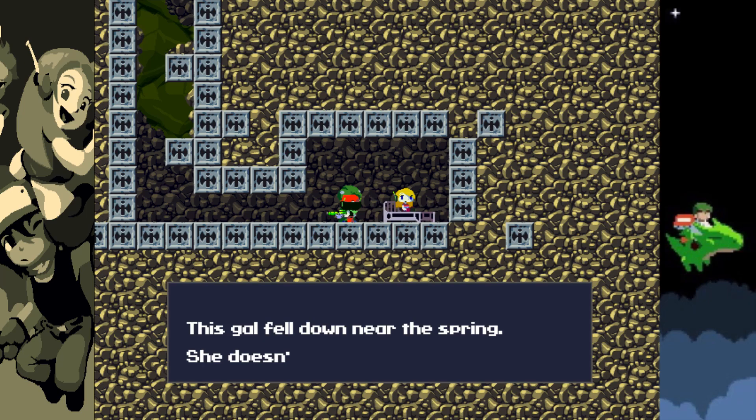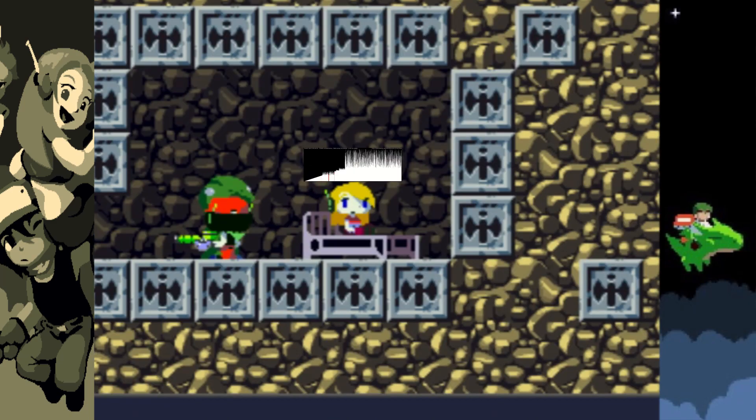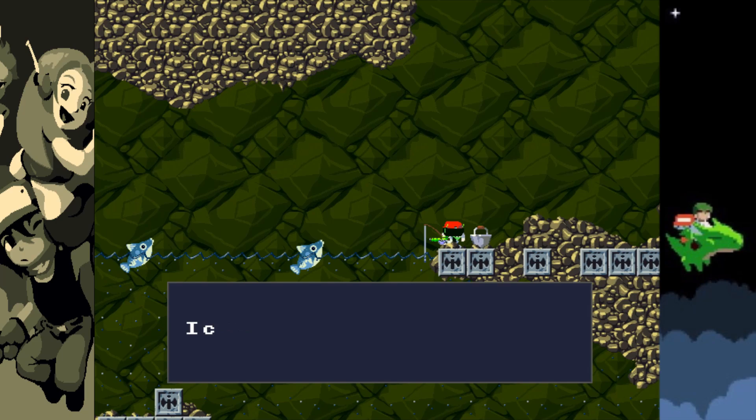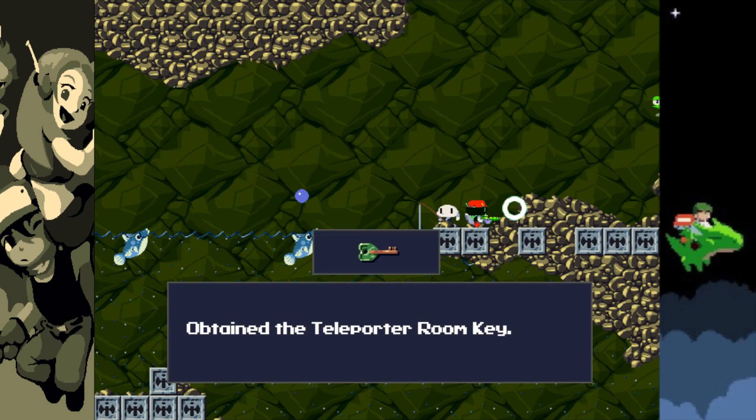After talking with the Cthulhu member, I find out I need a special memory restoration mushroom to bring Curly's memory back — because, by the way, Curly's memory is gone. I go to the Mimiga's camp and find a Mimiga that just likes to fish, and after talking with them, I go down to the lake where they found something shiny in their buckets. I take it, and it turns out to be a key.